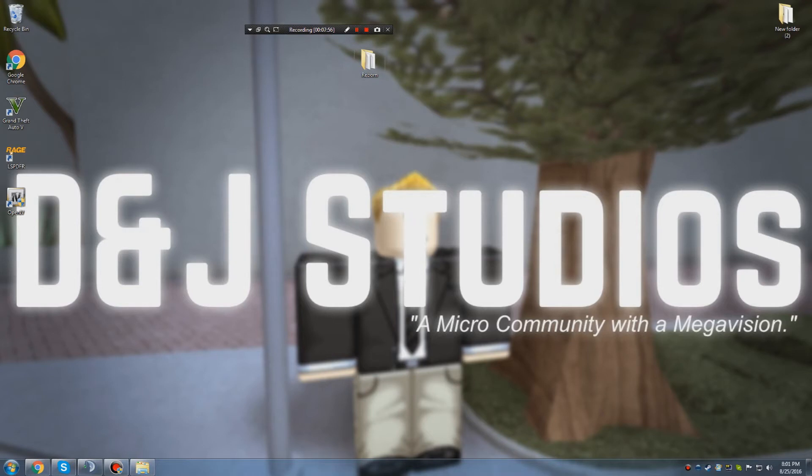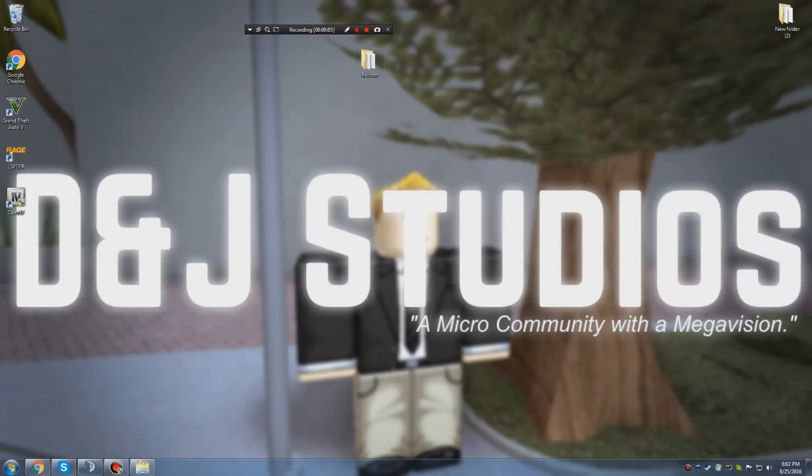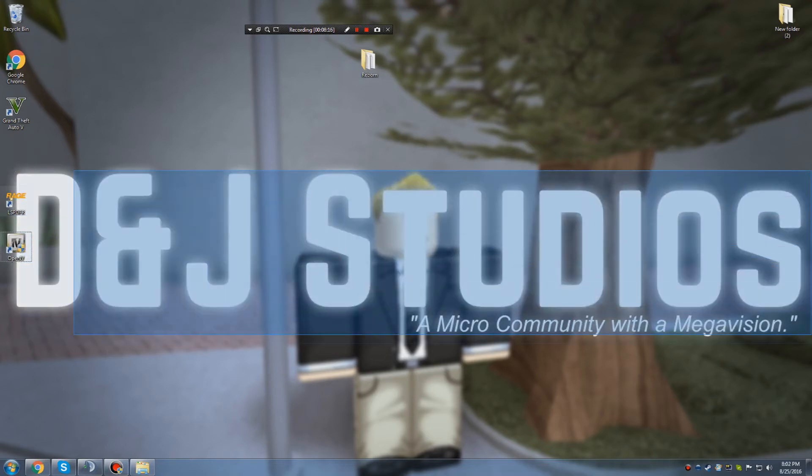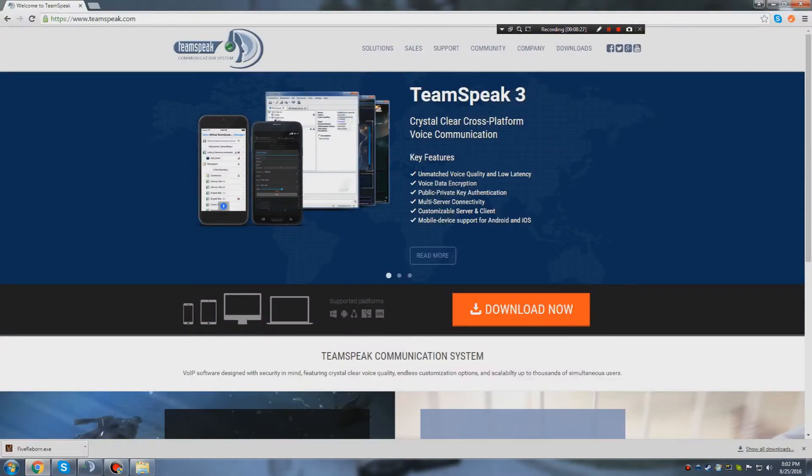If you're continuing to watch, you're here to see how to join DNJ Studios and our roleplay setup. It's pretty cool — we're just friends. It's not really a clan or a group; it's basically a community, because we don't want a game to ruin our friendship. Anyway, first things first: you're going to need TeamSpeak to communicate with us.